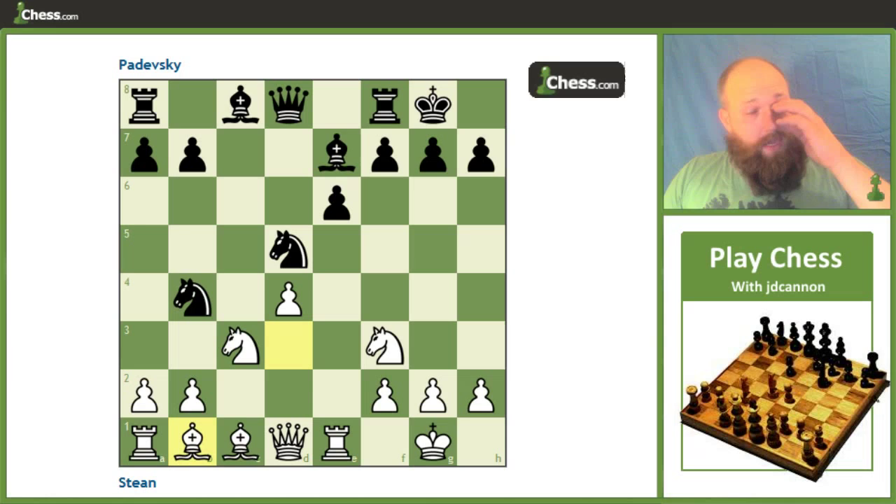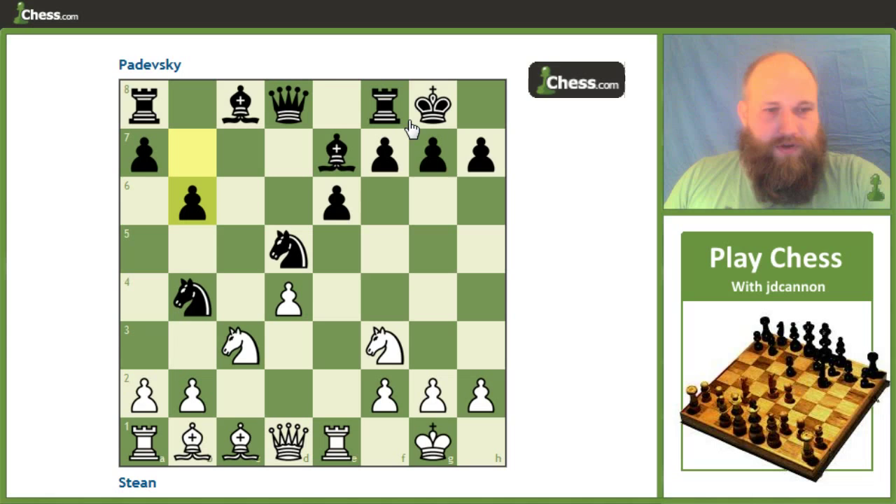Here's where the game starts to deviate. Black starts to play b6, intending to develop the bishop to b7 rather than d7. And this is going to prepare to capture the knight on c3 if we ever play a3. So we get Ne5, and now bishop b7, and then a3.